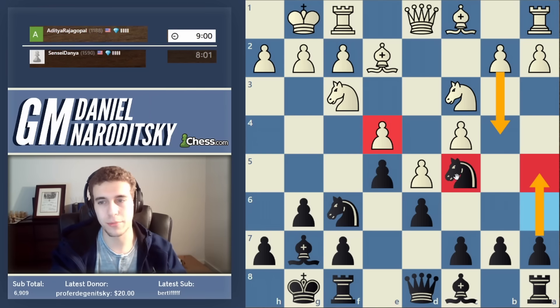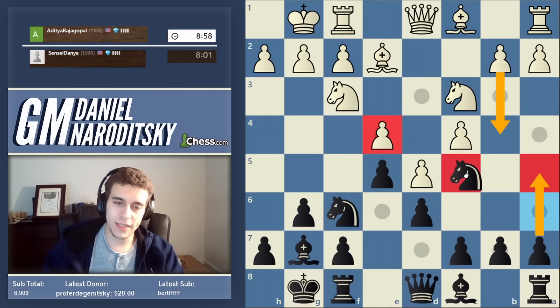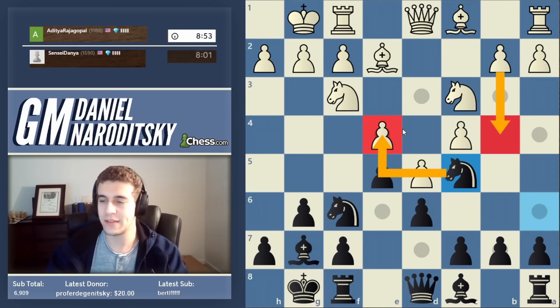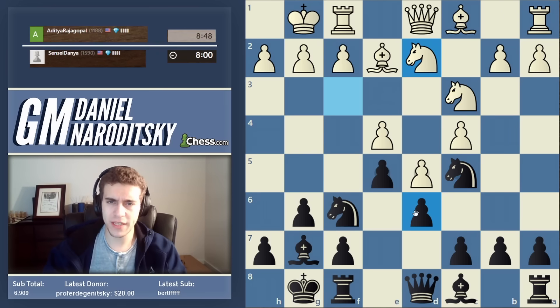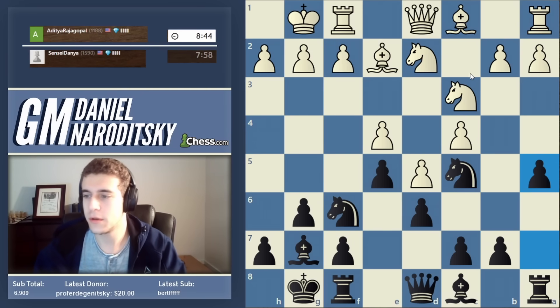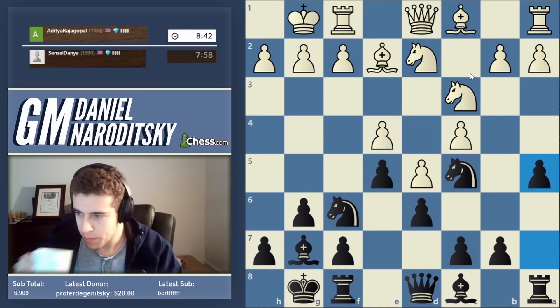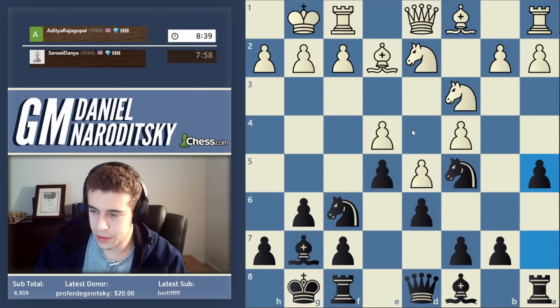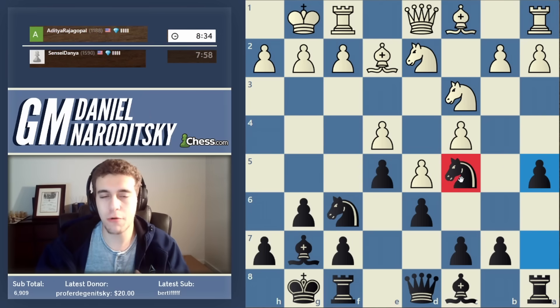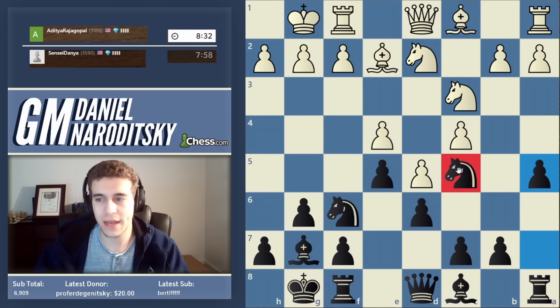There are alternative ways of developing — you can delay the development of the knight for a while — but this is the old reliable approach. So Aditya has to defend this pawn; he can't go b4 immediately because he will give up his central pawn, and that is a disaster. Knight d2 is one defense, and now we go a5 to stop b4.